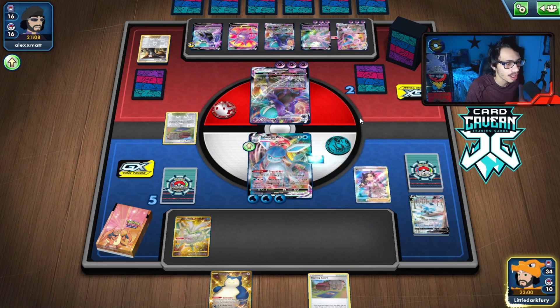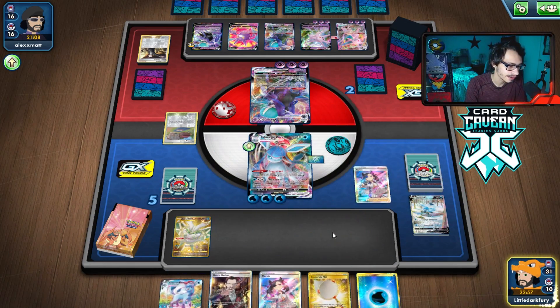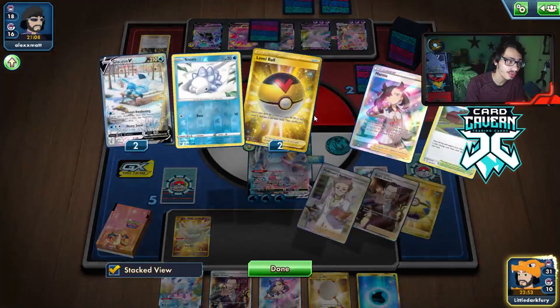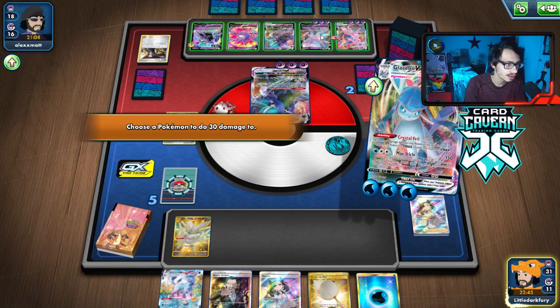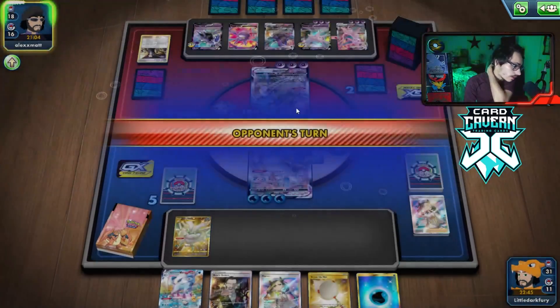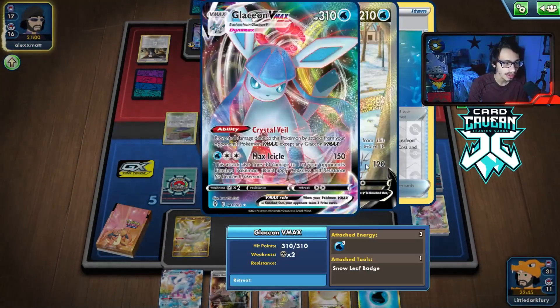We drew a Marnie — we have been gifted a Draw Supporter. There's the VMAX. We were very close to finding it, actually — one turn away. They didn't Boss me there — I would have had the VMAX. It doesn't matter if I lose Frostmoth or not, so we'll just Max Icicle. Might as well hit this thing for 30. We just need to find our Ice Pops and stuff — we can start healing Glaceon. One Glaceon can carry us here.